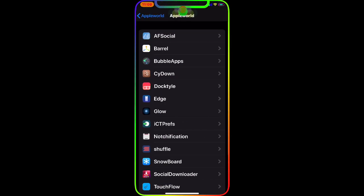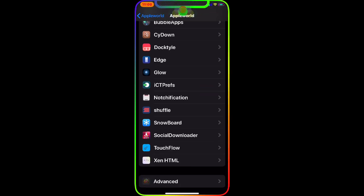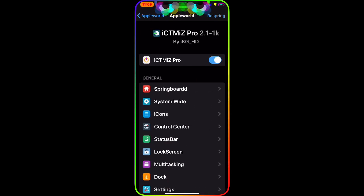Once you install it, go back to your Settings, go to Tweaks, and once you are in the tweaks section find it — it's right here. Click on it, and as you can see this is the interface for this tweak and it's awesome.